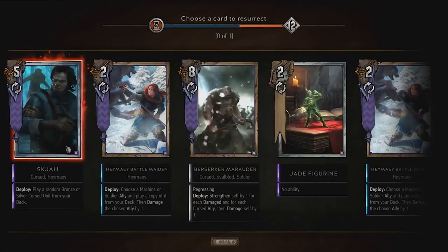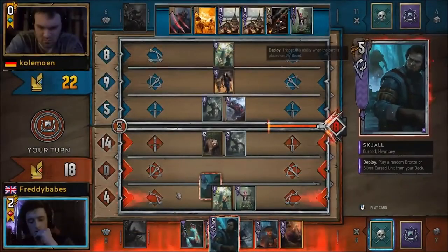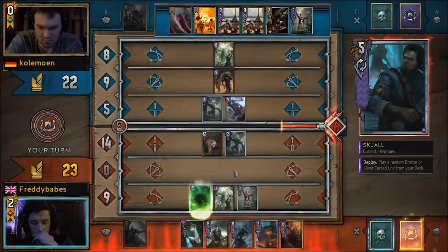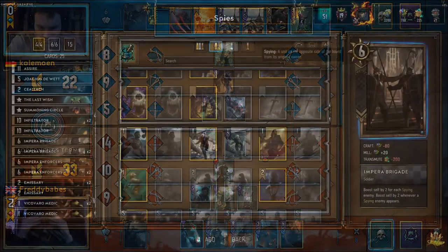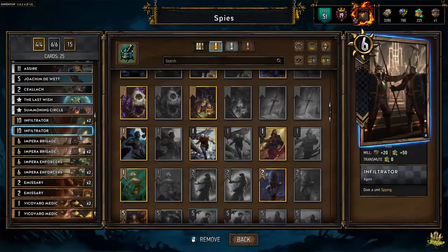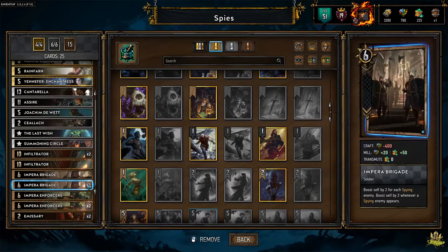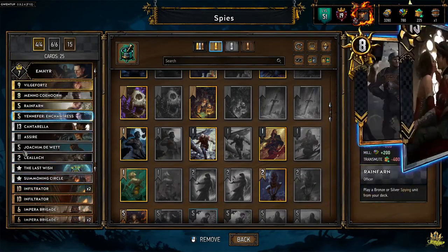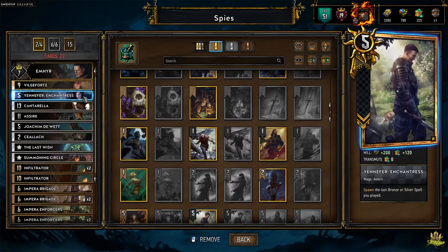On a basic level, teching just means switching cards in your deck so your deck becomes more favorable in the tournament, based on what you think will be played there. Most decks have some kind of card skeleton — in a spy deck you'd probably want to include emissaries and brigades. But except from the skeleton, you always have the ability to change out some cards, because the net decks played on a normal ladder are tailored to counter the other decks played on ladder.